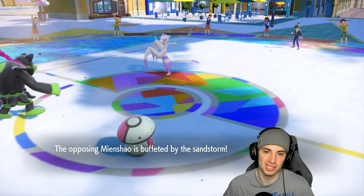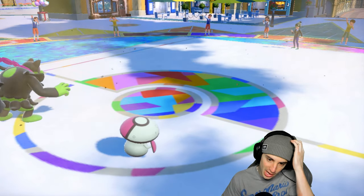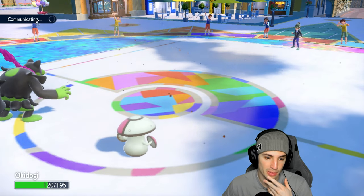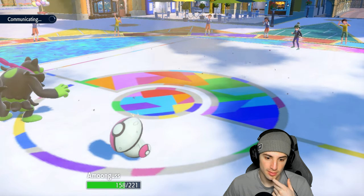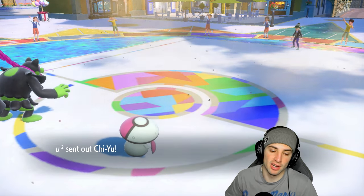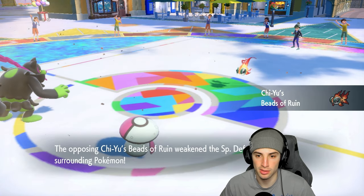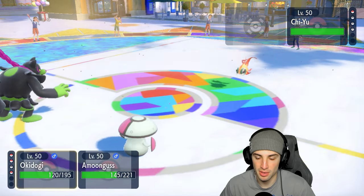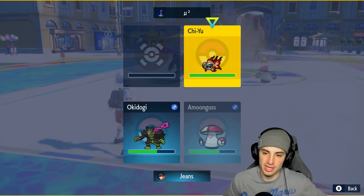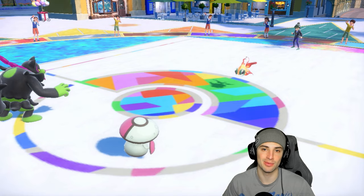Okidogi getting work done today — Fluttermane gone, Maushold gone. That was a perfect swap putting us in a perfect position to win. I can Rage Powder or Spore now. They don't bring out Shenpao, which is good on our end. I could go for Drain Punch — they might KO me but I'll try Spore if I can get it off. They cancel the battle — we had Tyranitar in the back end anyway. We go two and one for today's video.